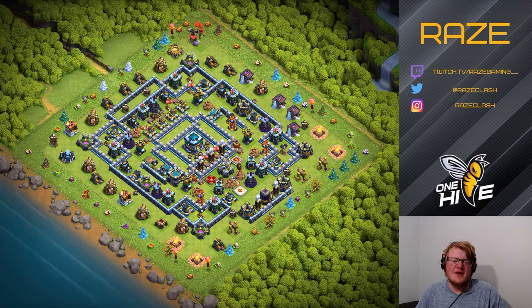The idea of this base is the common style of ring base where there's a town hall in the middle with a large gap with no buildings around it, except for the Tesla farm by the Eagle. The buildings are really close together on the ring on the outside of the town hall, and on this particular base there are two layers of those buildings. Inside the town hall compartment we have the small bombs.